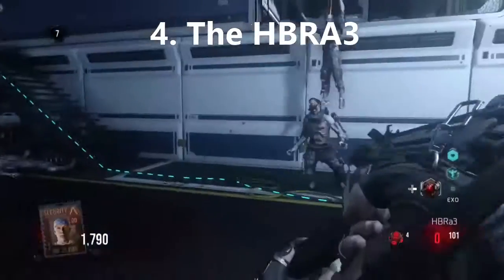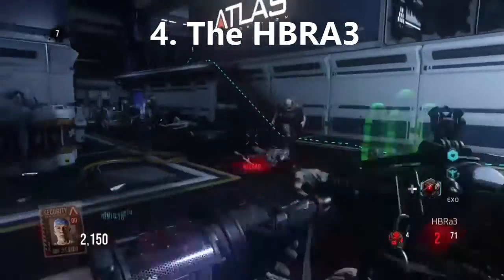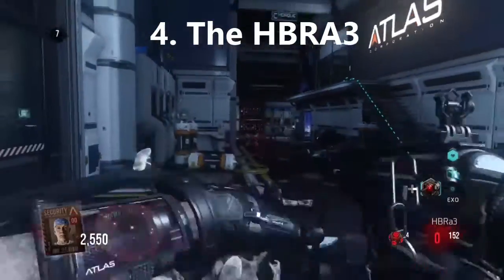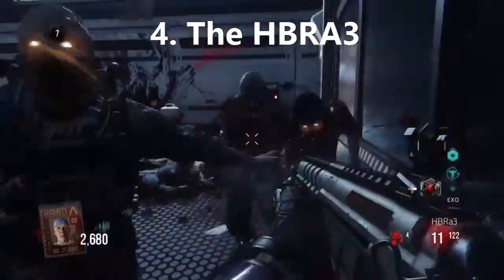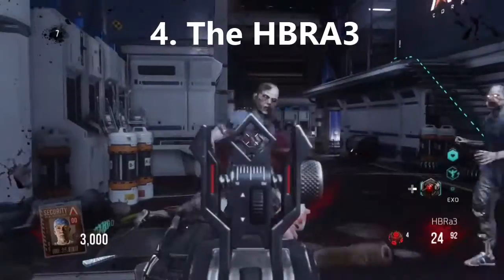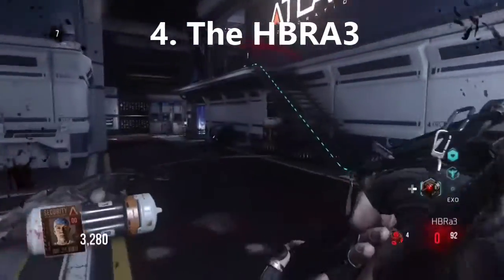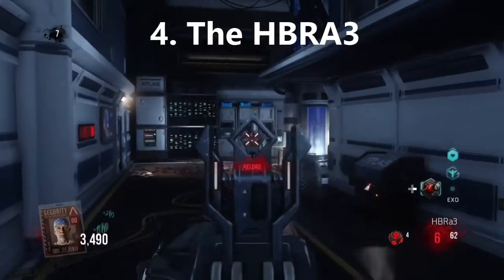At number 4 we have the HBRA3. It's probably the most versatile wall weapon in Exo Zombies outbreak. It's not too good at anything but at the same time it's not too terrible at anything. It's in a decent place beside the extra reload and it's easy to get ammo for. It definitely deserves the number 4 spot.